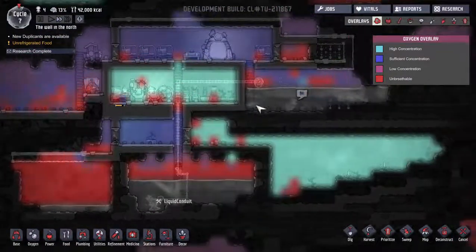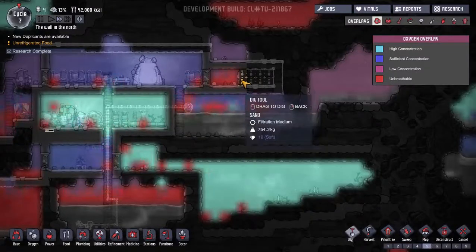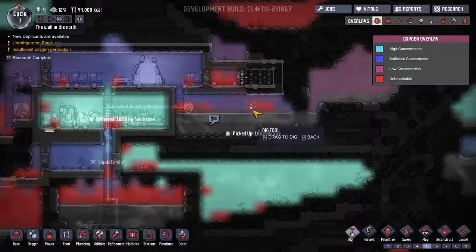We're working on putting a pump up here so we'll have a constant supply of water. This should be dug out. We're having this issue where we dig out and then the sand falls down, so hopefully we can deal with that.